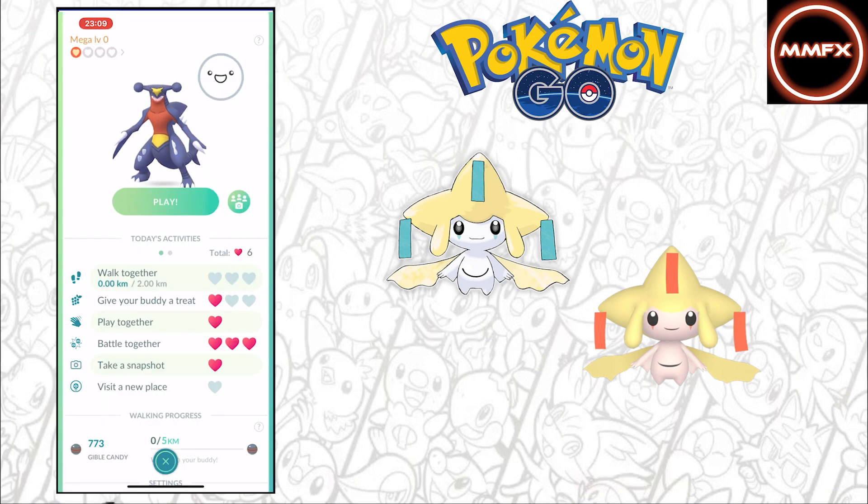As you can see, we have take a snapshot, play together, give your buddy a treat, and three battles together — those are the six easy hearts. As you saw there, it took me two minutes and 45 seconds. Sorry for the few cuts — it's just to not show my location for privacy reasons. But those are the six easy hearts you can get.